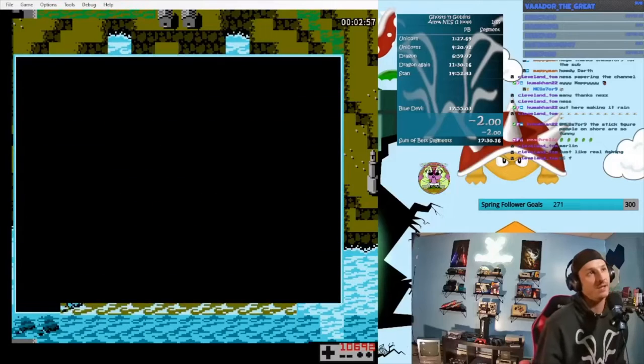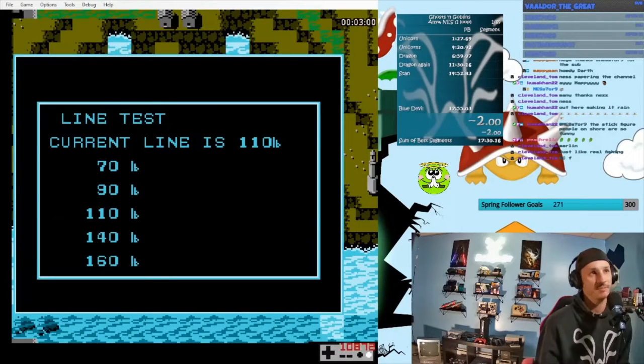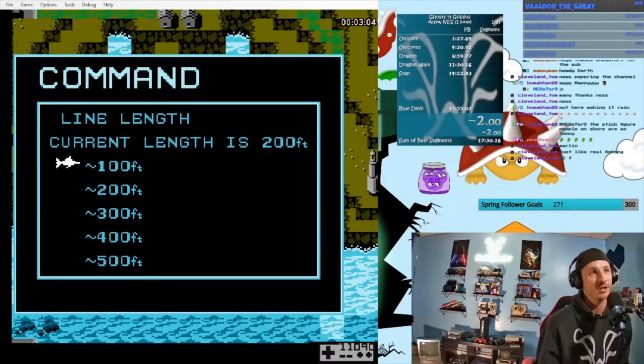Don't forget to press select before you start fishing to change the strength of your line so it's not going to break as easily, and to change the length of your line so it's much easier and quicker to reel in.